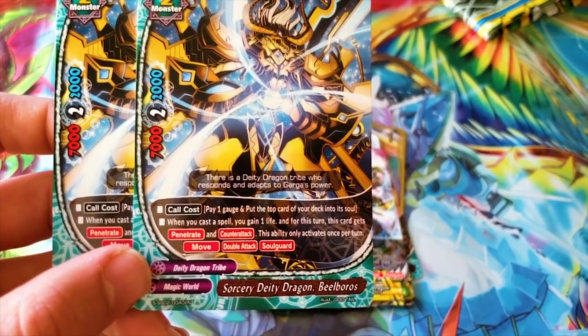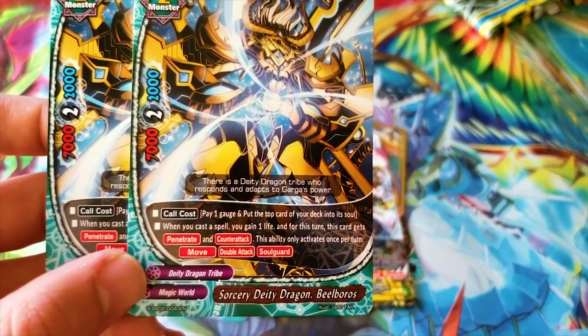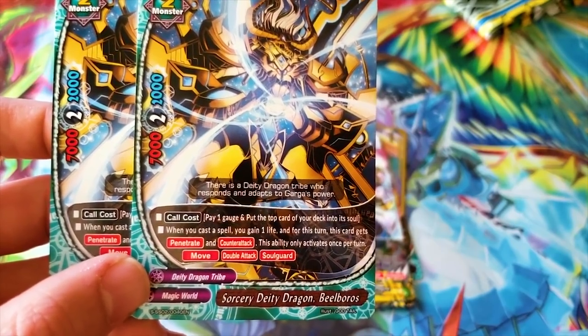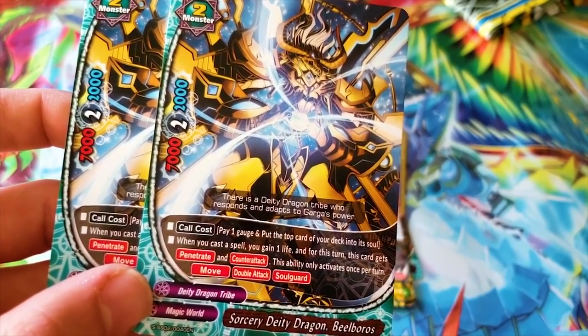When you cast a spell, you gain one life, and for this turn this card gets Penetrate and Counterattack — spell of your length awaits once your turn: it has Move, Double Attack, and Soul Guard. That's kind of cool. Not running it because it's a size two, not a Dragod, but it's a neat card nonetheless. It's like you nullify an opponent's attack during your turn and give it counterattack for an offensive defense.